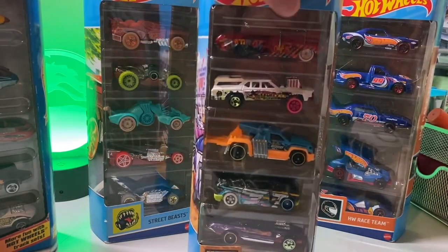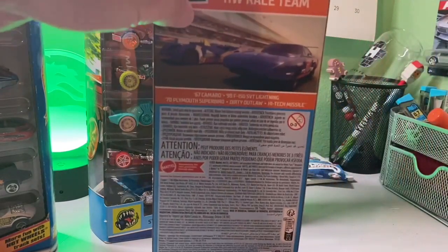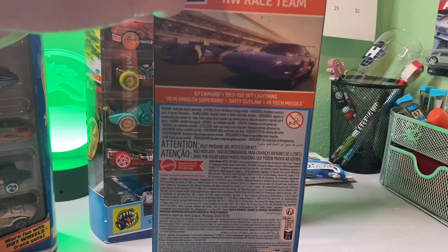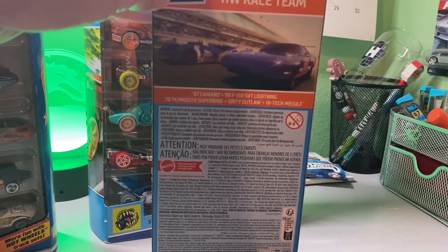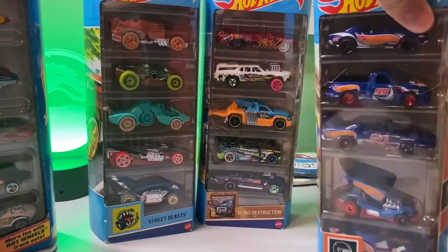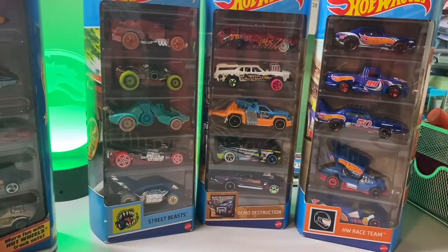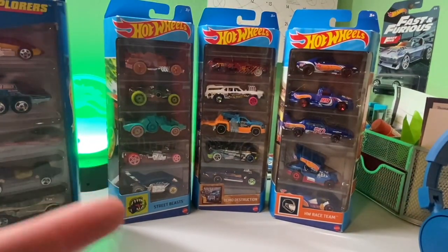In the Race Team pack we got a '67 Camaro, '99 F-150, Chevy Lightning, '70 Plymouth Superbird, Dirty Outlaw, and a High-Tech Missile. What's funny is I thought this one was Slide Out — it looks like Slide Out — but it's actually one of those original race cars. I was surprised.